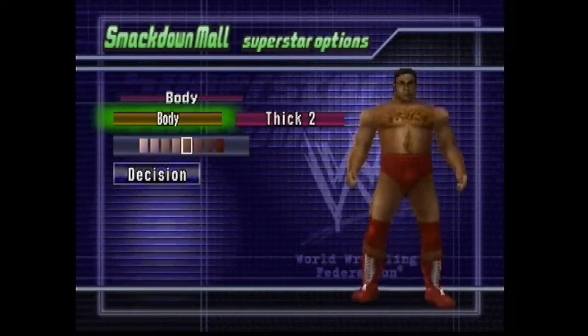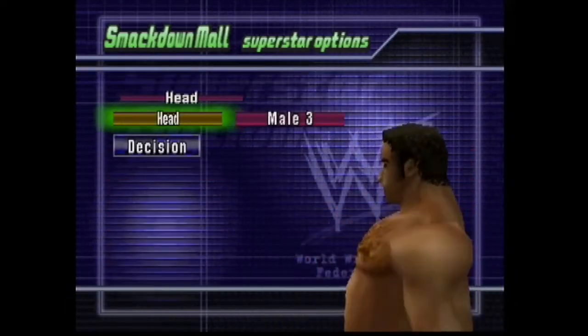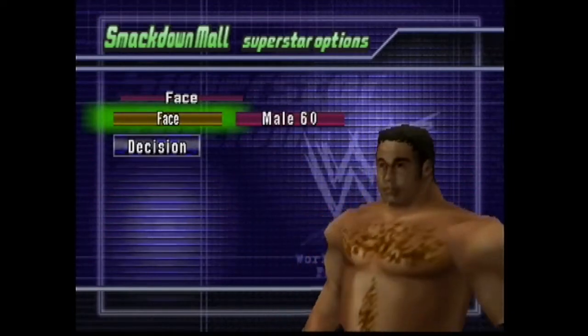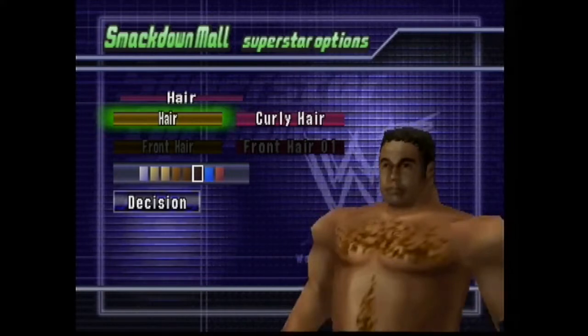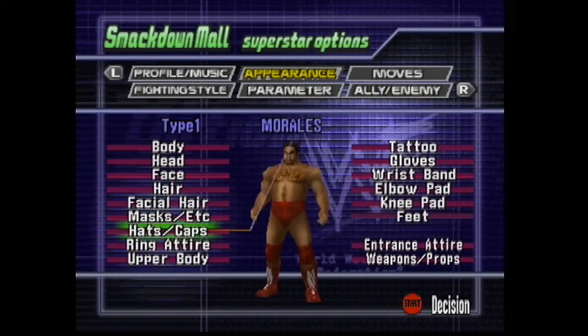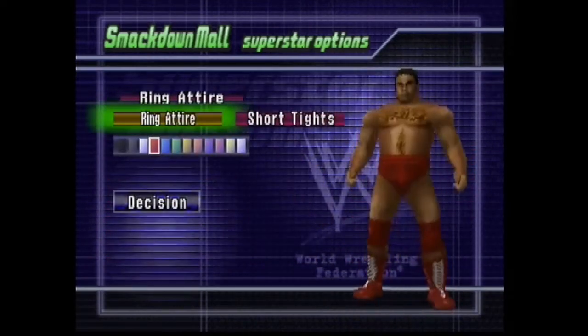Thick 2 for the body, and then skin tone — I went with the 5th color skin tone. Head, we go with Male 3 for the shape of the head. Face, I went with Male 60. Hair, I went with curly hair here — curly hair in the black color. No front hair needed for Pedro Morales. He had those nice curly locks, kind of like how I do.